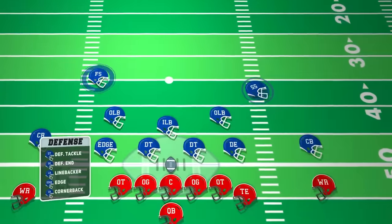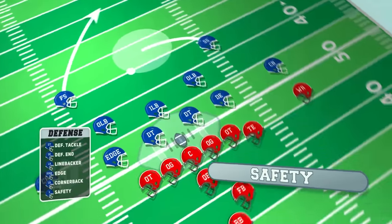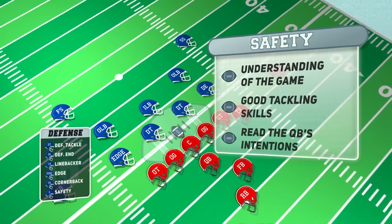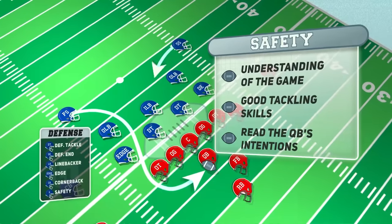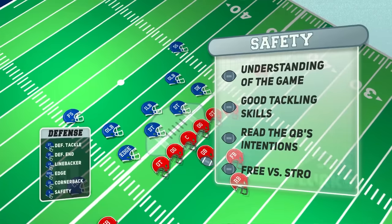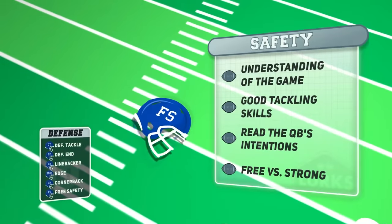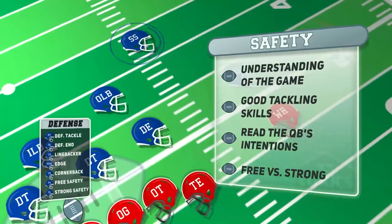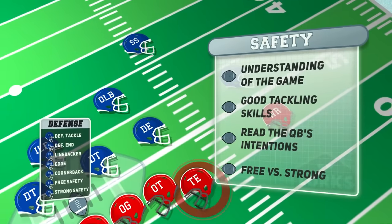Positioned on the last line of defense, the safeties are responsible for preventing big plays and covering the deep part of the field. They need a strong understanding of the game, good tackling skills, and the ability to read the quarterback's intentions. Safeties can also rush the quarterback or help with run support, making them versatile players. There are two distinctions: the free safety, positioned on the weak side of the defensive backfield to watch the play unfold, and the strong safety, placed on the strong side to play closer to the line and stop the run or cover the tight end.